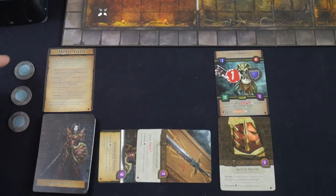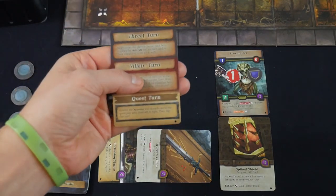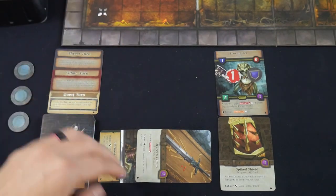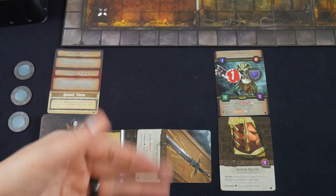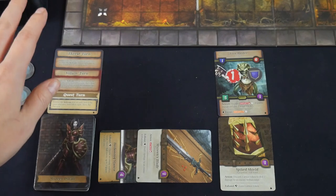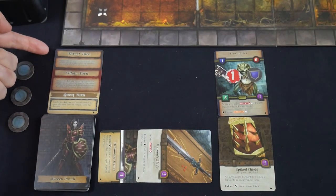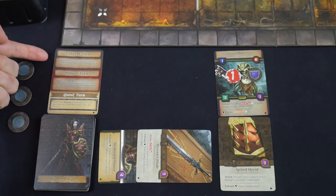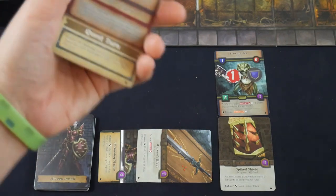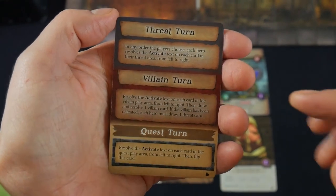We've taken three actions for our turn. The last thing to do is flip our hero turn card to the other side. If there were other players, they'd take their turns, but since we're playing solo, we're done with the hero phase. Now we go through the threat turn, the villain turn, and the quest turn — all summarized on the back of your turn card.